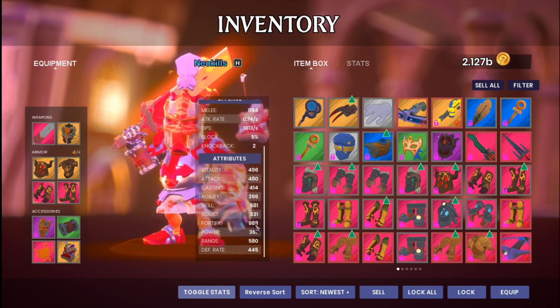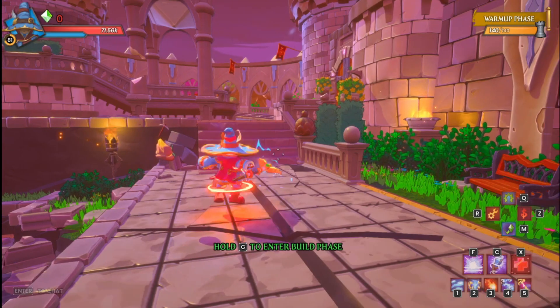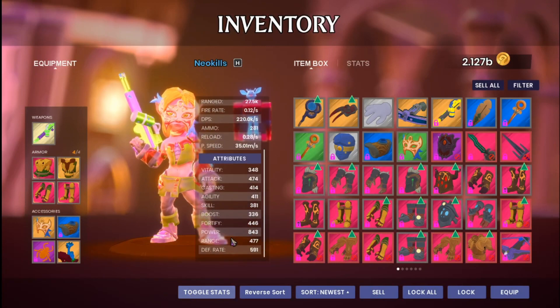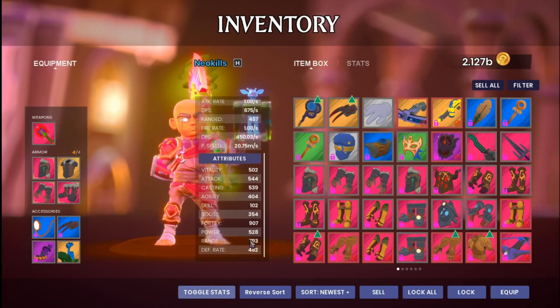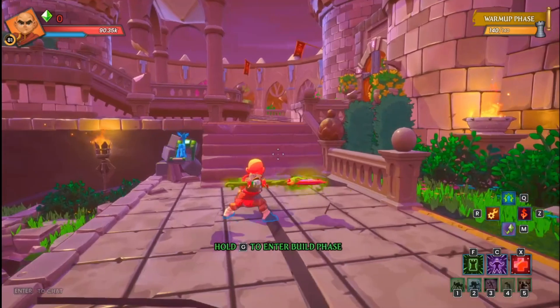For your Squire, you want as much as you can into Fortify — we're getting real close to the 1000 mark there, but not quite. For the Apprentice, you want most everything into Power with still a decent amount of 400 or 500-ish into everything else. Huntress is pretty much going to be the same thing. And then for the Monk, we have almost everything into Fortify again, with a little bit extra into Range so he can cover more area.